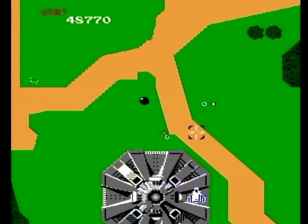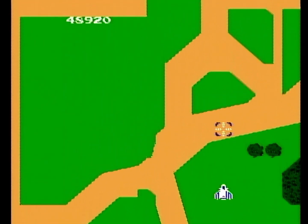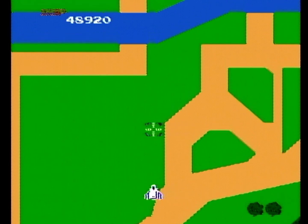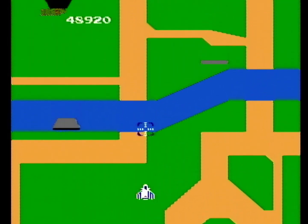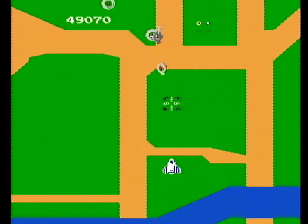While killing every enemy is unnecessary, points do result in extra lives. Your first 20,000 gives you a life, and your first 60,000 gives you another, and then every 60,000 after that adds more. You start with three lives, one hit kills you, and there are no continues.